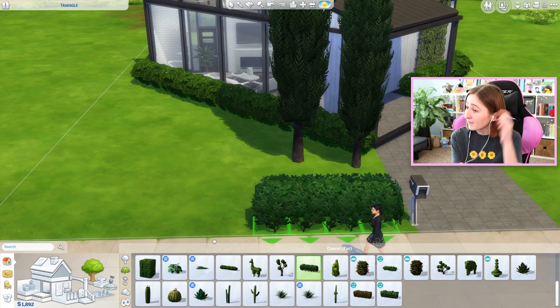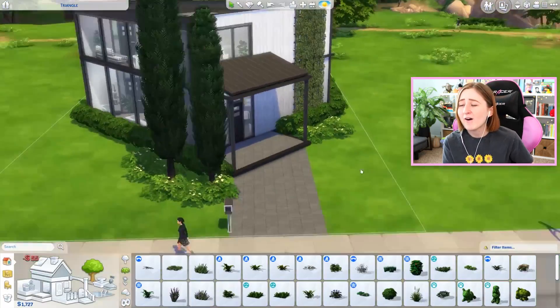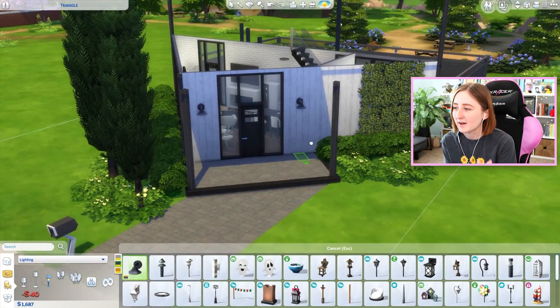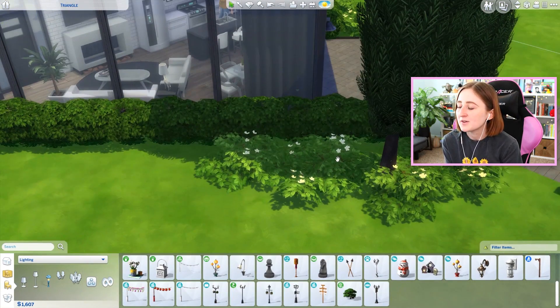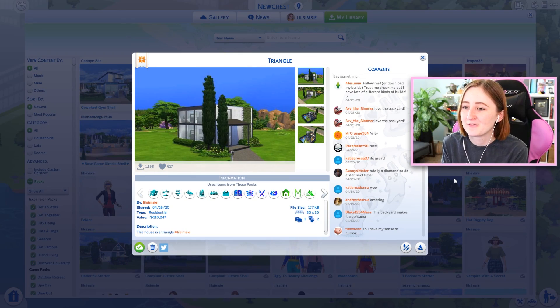I'm a big fan. I've definitely seen some questionable stuff packs, but as far as gameplay goes — like how often do you use things like Romantic Garden stuff — this one is actually a complete game-changer for how building works in The Sims. We're coming close to the end of the actual speed build here. I'm just doing the landscaping now. The whole build is sort of finished and coming together, and here we have my triangle build on the gallery — I just called it 'triangle' because I didn't know what else to say.